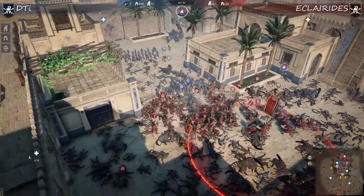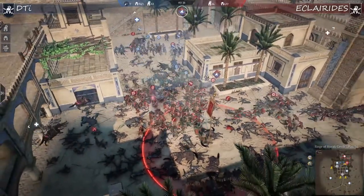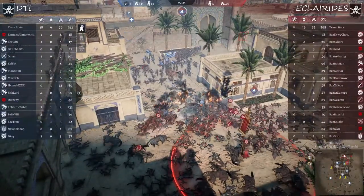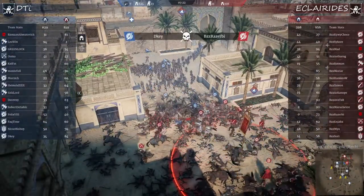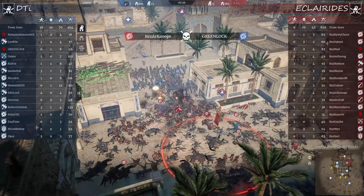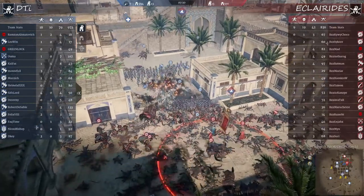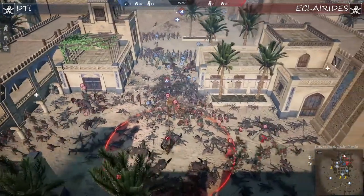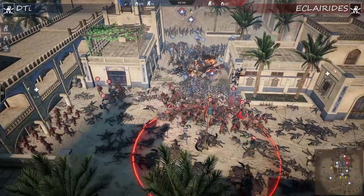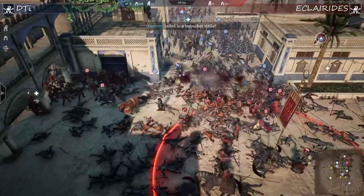DTI is putting constant pressure, not allowing Clarides to regroup or set up defense. Looking at the stats: 400 units left for Clarides, 600 for DTI - DTI has the advantage. When it comes to heroes though, 19 people dead from Clarides, only 10 from DTI - once more advantage for DTI. DTI has all the advantages except time - seven minutes left. They have 60% of the capture point, but will it be enough? Clarides are on their last units.